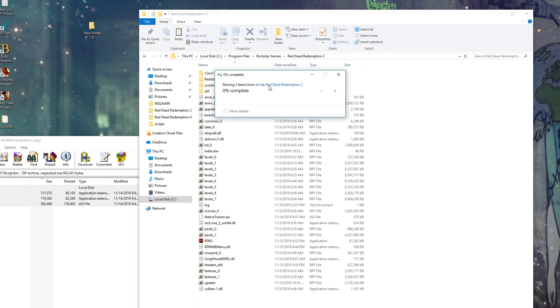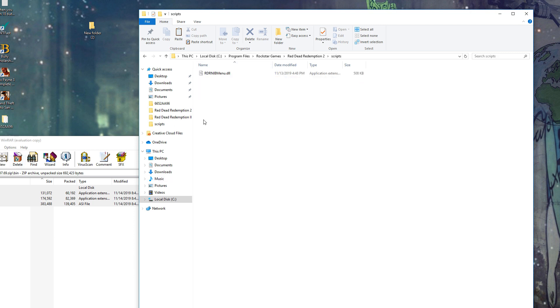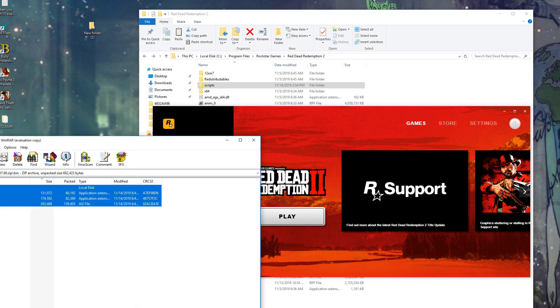One quick thing: create your own scripts folder, because when you have a mod you want to download, it's most likely going to go in the scripts folder. Once you do that, create your scripts folder and leave it there — you have successfully installed the Script Hook mod. And as it says on the site, do not use this mod online.